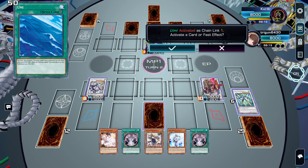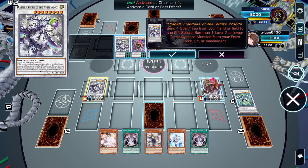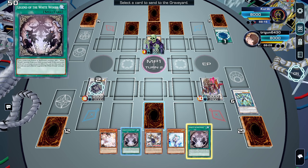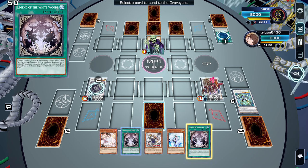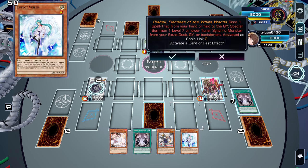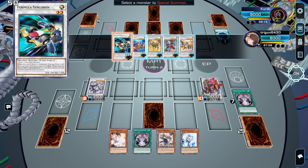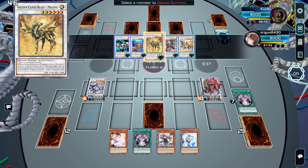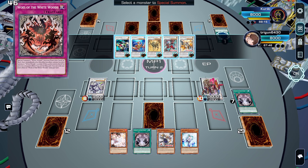The opponent activated a card — we'll use Diabel's effect to special summon. We'll send the White Woods card that we added back to hand last turn. We have options: we can either special summon Formula then go into another synchro tuner, special summon Cloud Beast Malong, and then synchro using the trap to get a bounce.